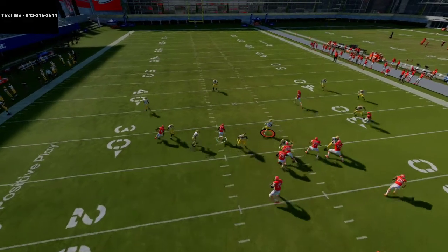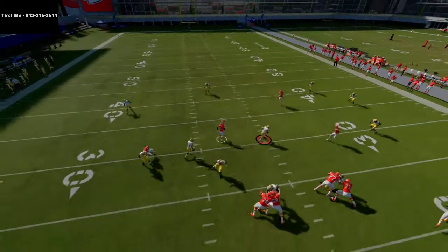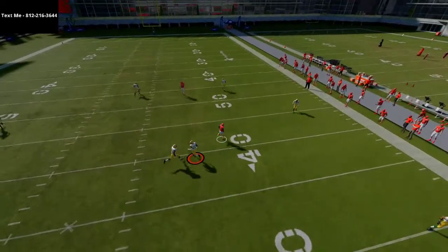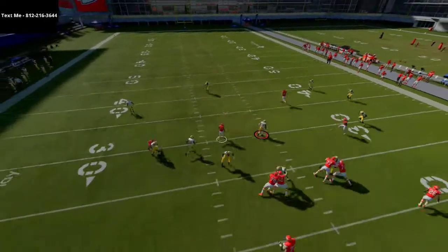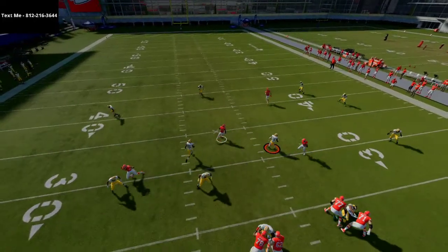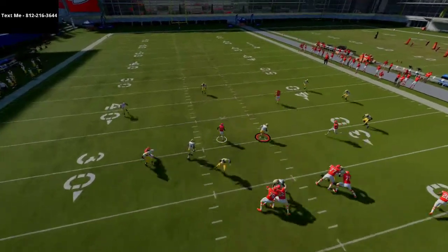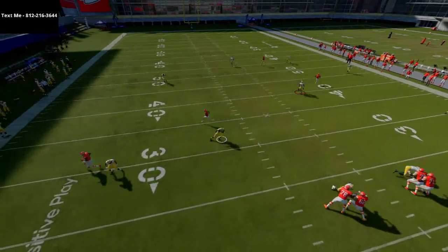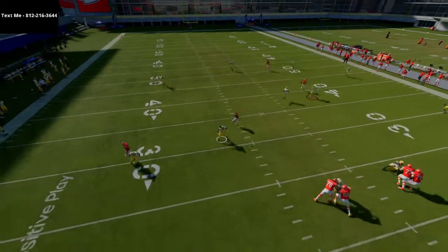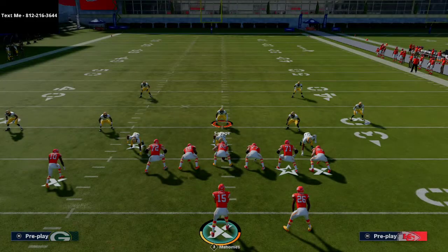In the instant replay you can see we've got man coverage on this guy and I'm usering him as well to take that away. If they throw the ball right about there, my corner in the cloud flat is going to be able to jump that route to Tyreek Hill. The slant does get open kind of late in the play — that's where your user is going to come in handy.